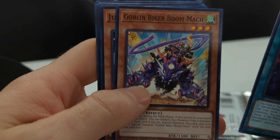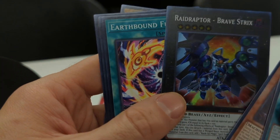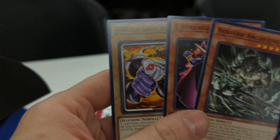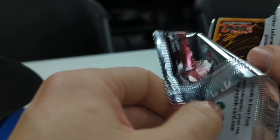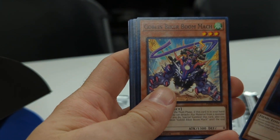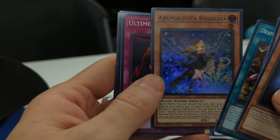We got Dark Element, we got Goblin Biker, Junk Stronglet, and we got the Rave Raptor Bravestrix! This is going to be one of the big cards in the new combos coming up. Watch out for all the Rave Raptors — they're just gonna steal your cards, they're not gonna let you do anything, you're not gonna be able to play Yu-Gi-Oh.